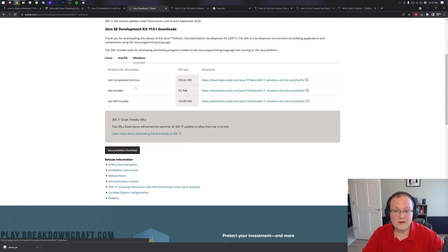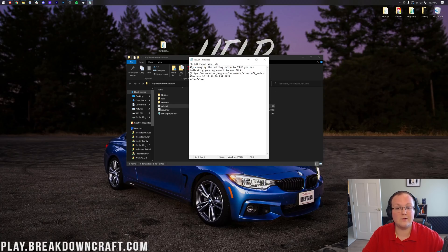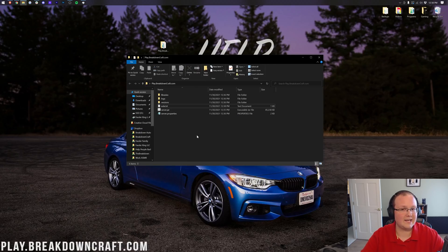Once you've done that, double-click on the server.jar and it will generate the necessary files. You can now double-click on the EULA.txt file, because you need to agree to the Minecraft EULA to start your server. Assuming you go to that link and agree, come back and change 'eula=false' to 'eula=true', exactly like that. Then do File > Save and close out of the EULA.txt file.